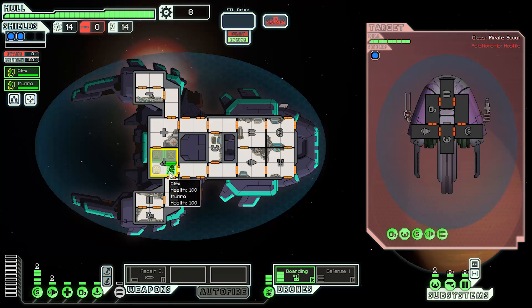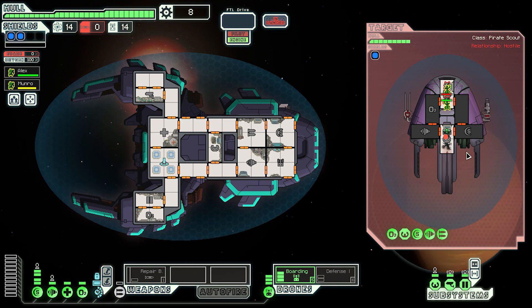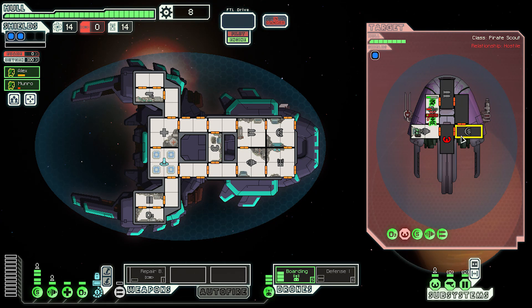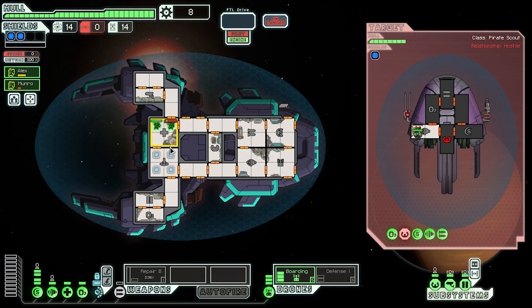We fire the boarding drone and teleport into the cockpit, then into the weapons. The drone landed in the cockpit, which is fine. But it's two mantises on two mantises — we may actually have to run away. Ideally I'd like them fighting the drone. Eventually we get them back. That was a little more harrowing than I thought.